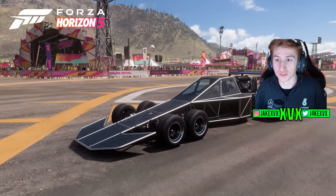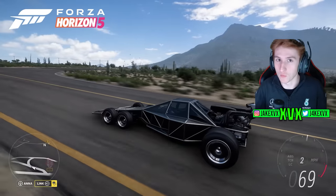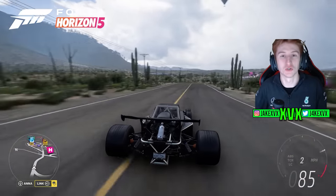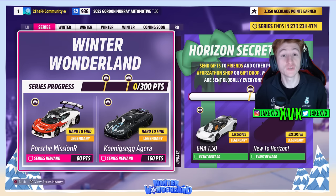A first for Forza — this car has steering on all three axles. This is going to be one strange car to drive, but as I said, if you want to win this car pack, I'm giving away some codes. Now let's touch on the festival playlist and all the new cars within that. For the full series, for 80 points you can get the Porsche Mission R, and for 160 points the Koenigsegg Agera. We can also see the Secret Santa there, which we will touch on later.